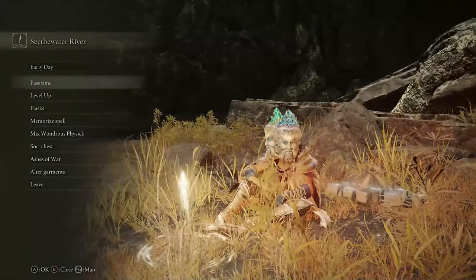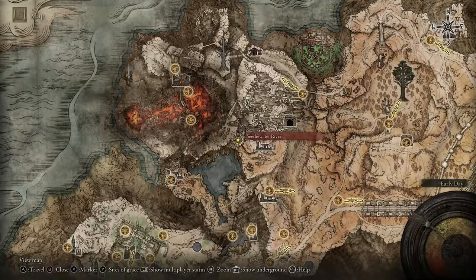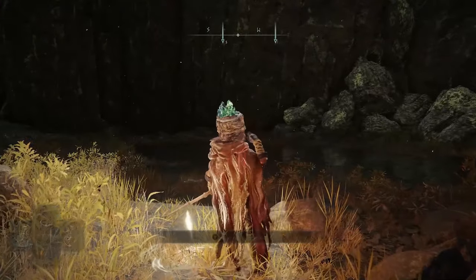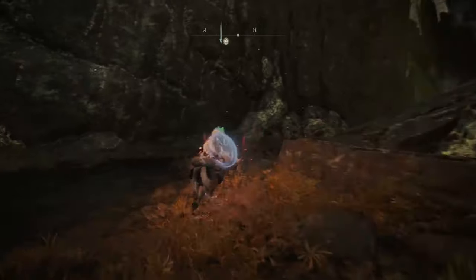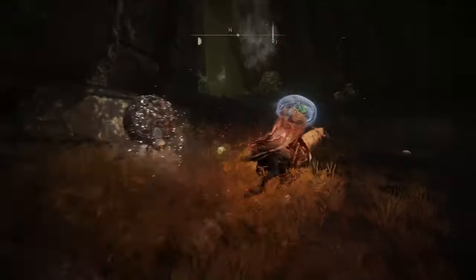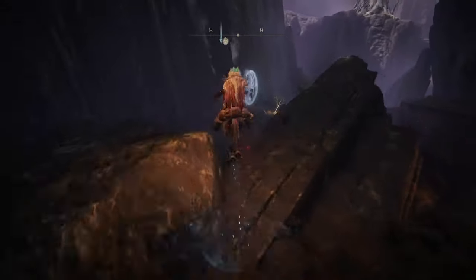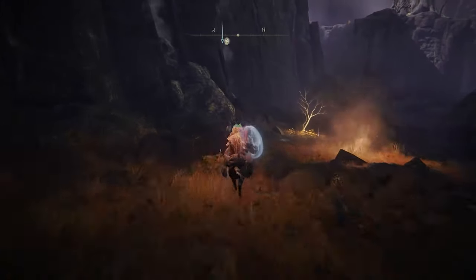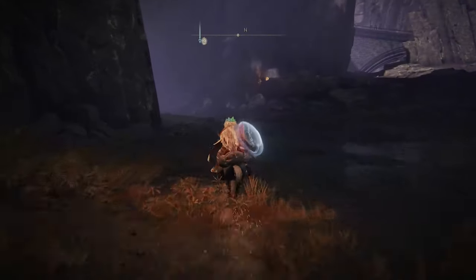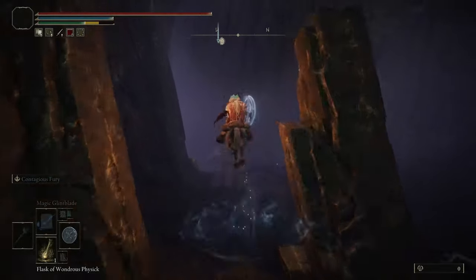So this one here is the Seafalter River Grace Point. Jump on your steed again and just head off in this direction. Now at this point there are quite a few things on the floor that can give you a bad time, but ultimately they don't actually hurt too much, which I'll test out in a second. So even if you do accidentally go into one of them, it's not going to be the end of you.